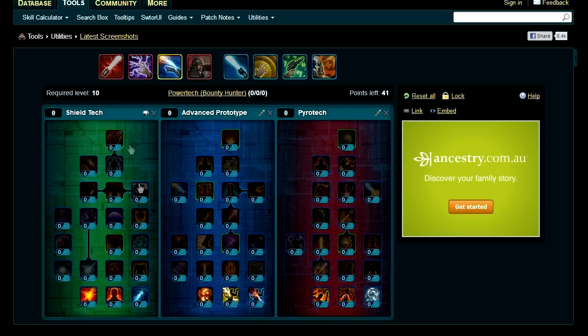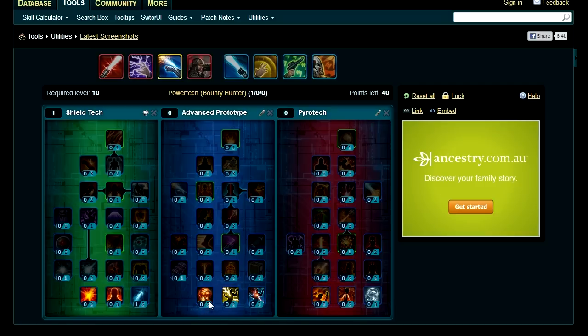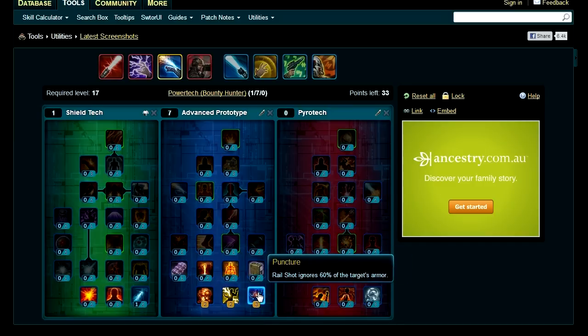First, in Shield Tech, just one point into Rail Loaders to increase the damage of Rail Shot. Then pick up all the bottom ones: Prototype Burn Enhancers, which increases crit chance of fire effects so you'll be critting more. Two points into Prototype Electro Surge to reduce the cooldown of Electro Dart, your stun ability. Three points into Puncture — Rail Shot ignores 60% of armor, which is always going to be really good.